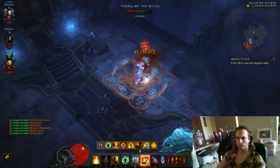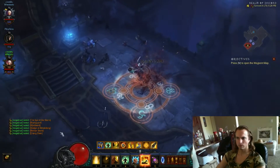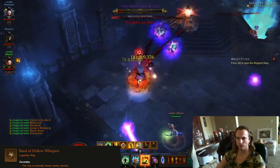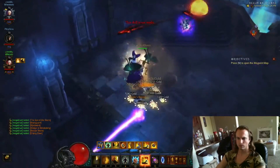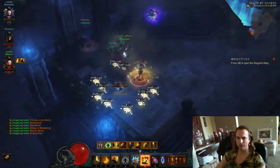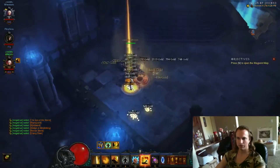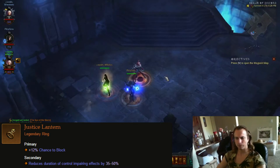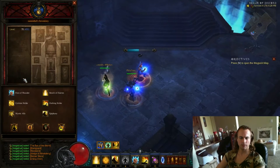For the other ring slot, it's not as important as the other ones. You could throw on a Haunt of Vaxo, or something with reduced control-impairing effects would be nice, so you can go with the Justice Lantern, which always comes with it. So he's doing his small CC as much as he can.